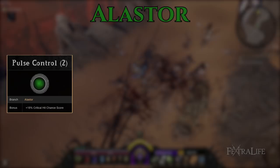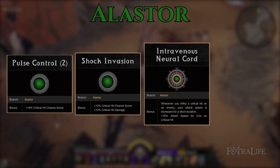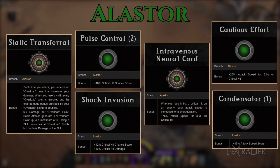Alistar is our last stop, and here we get some more critical chance in the form of Pulse Control and Shock Invasion, and gain some much needed attack speed in Intravenous Neural Cord, Cautious Effort, and Condensator. Grab Static Transferral to increase your damage from all the basic attacks you'll be doing.